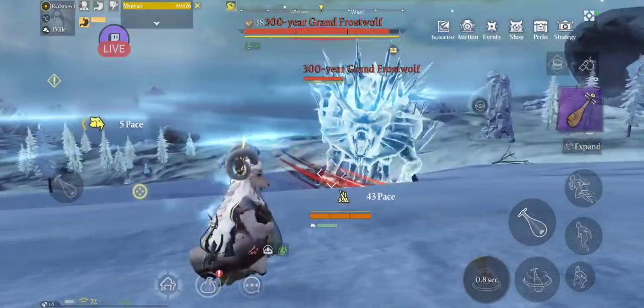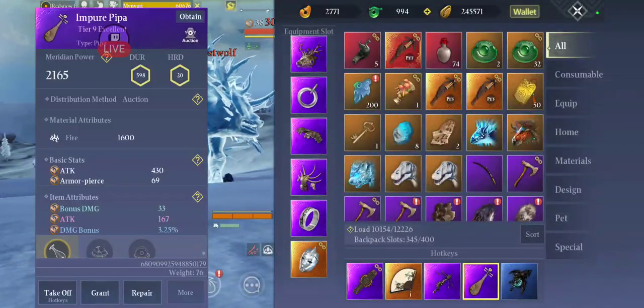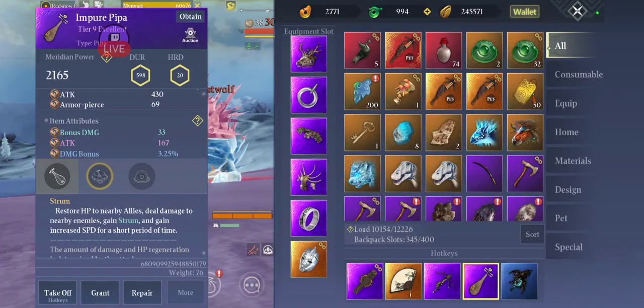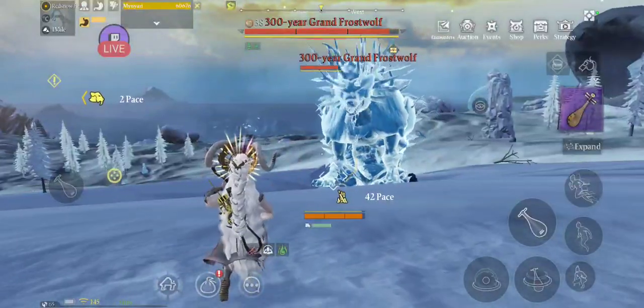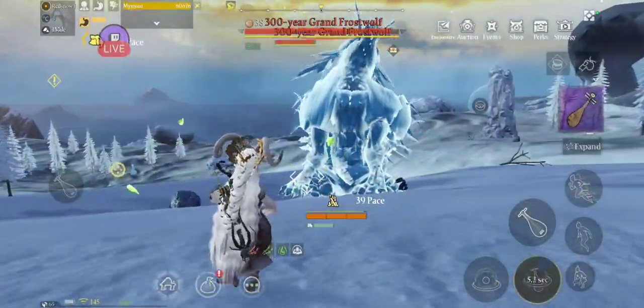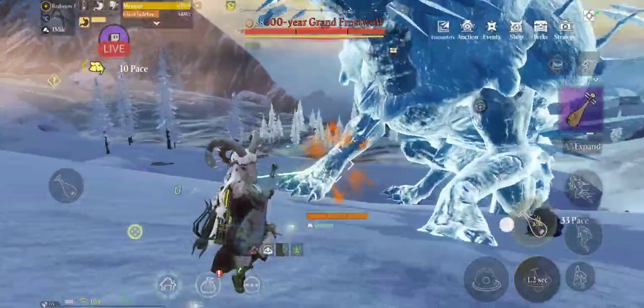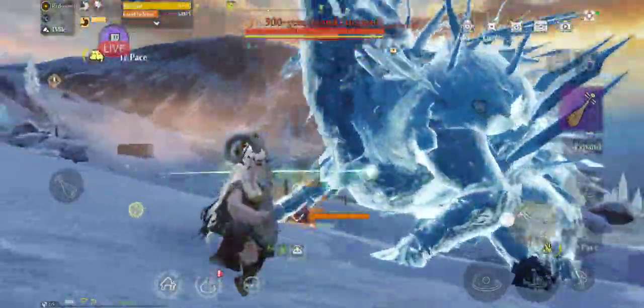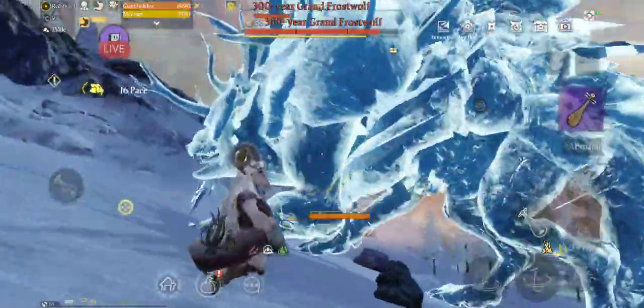The third spell is also an AoE and it gives you a boost to your speed. Especially if you invest in it, it's kind of useful for getting around if you want to get somewhere in a hurry.